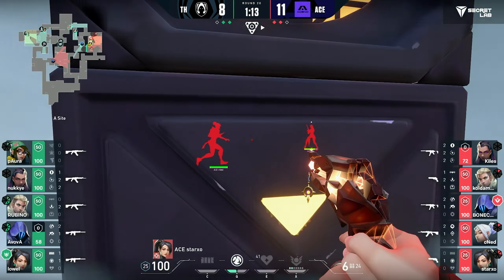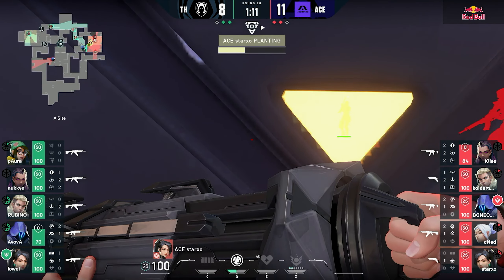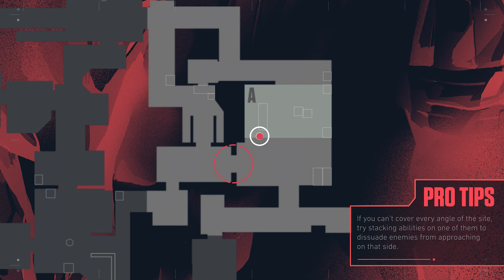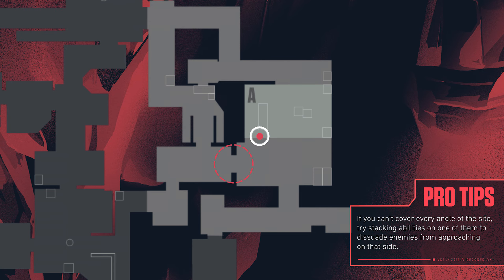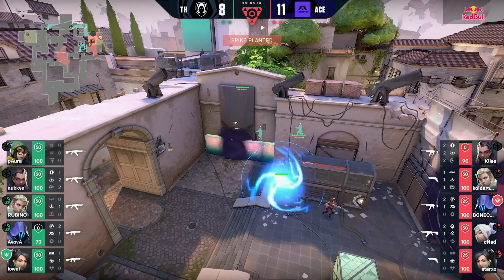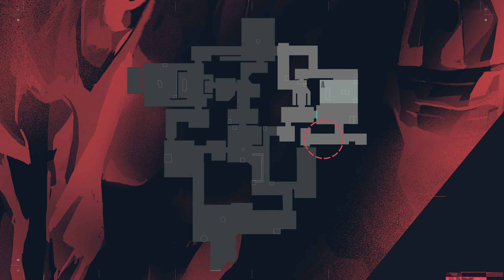The play begins when Ascend gets the spike planted on Ascent A site. Ascend start their hold by dumping utility onto the door between A site and tree, in an attempt to lock Heretics out from entering the site. This limits the angles Ascend needs to watch down to just two: A Main and A Heaven.